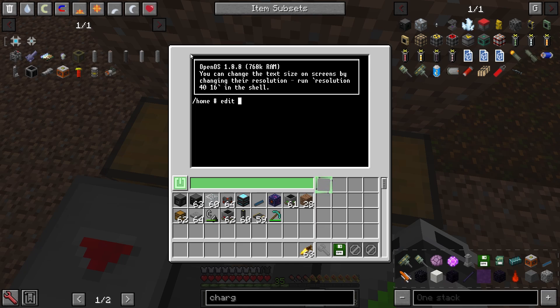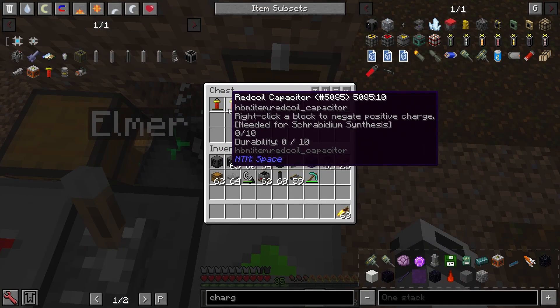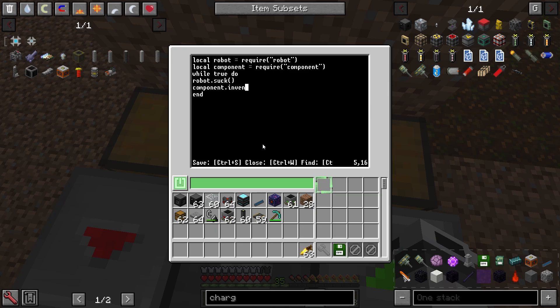Type edit and then a program name — like 'subscribe' because I want you to subscribe. In here we first want to import two things: robot and component. You can name them whatever you want but I'd recommend naming them robot and component to avoid confusion. Then start a while loop, which we'll end at the end. First we want robot.suck, which takes an item out of the chest. Then component.inventory_controller.equip, which equips the item into the hand slot.